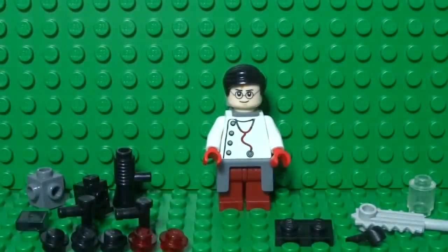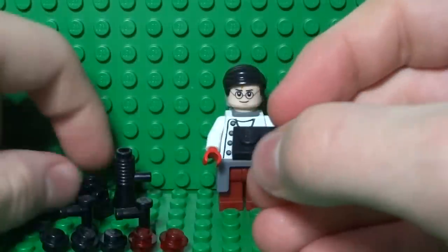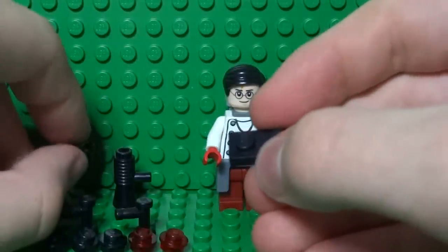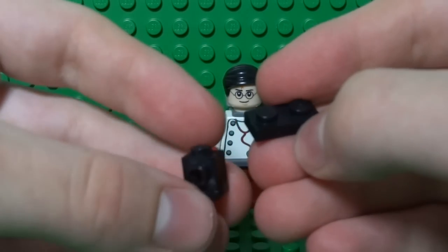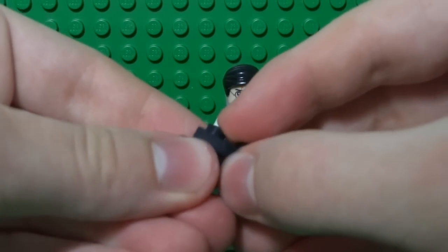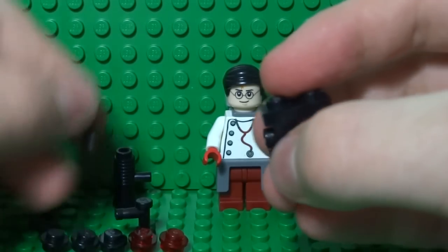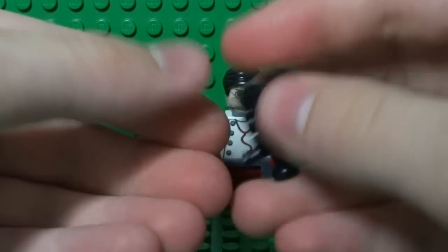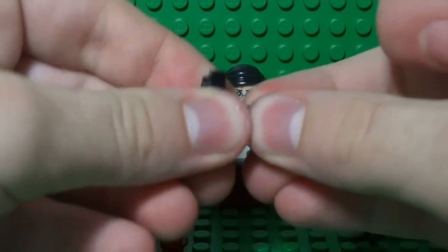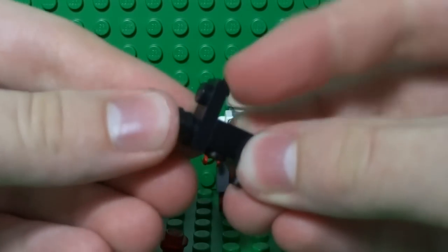Start off by building his primary weapon, the syringe gun. Build that by taking a 1x2 plate and a 1x1 brick with a stud on the side — also called a headlight brick — and just attach that there. You can attach a LEGO tap piece on the end, which forms a handle for the syringe gun. A 1x1 black stud goes on the end there.